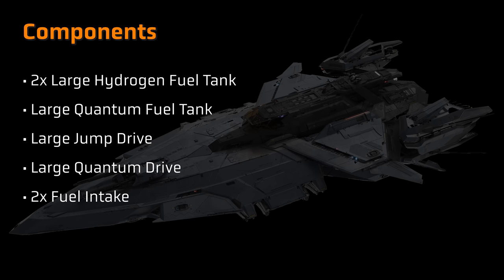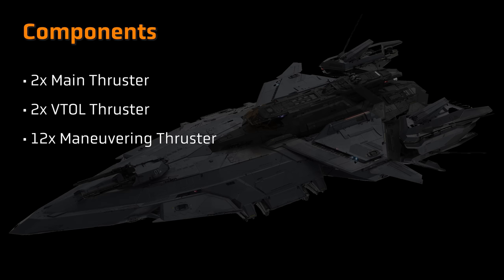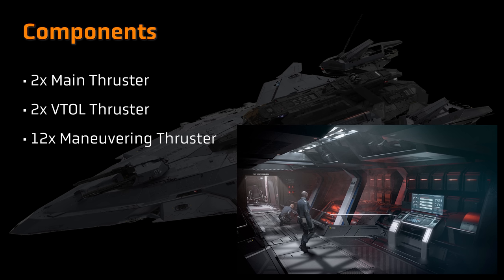The Perseus specifications list two fuel intakes with size yet to be determined, two large hydrogen fuel tanks, and a large quantum fuel tank. Both the quantum drive and jump drive are also set to be large size. In terms of propulsion, the technical overview lists two main thrusters and two VTOL thrusters, with 12 fixed manoeuvring thrusters located around the ship providing rotation and translation support.